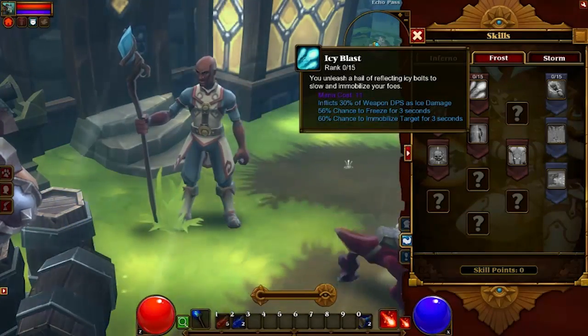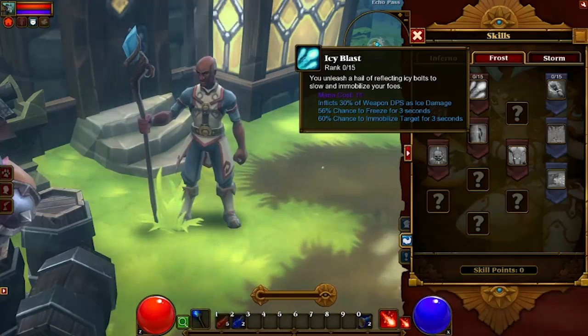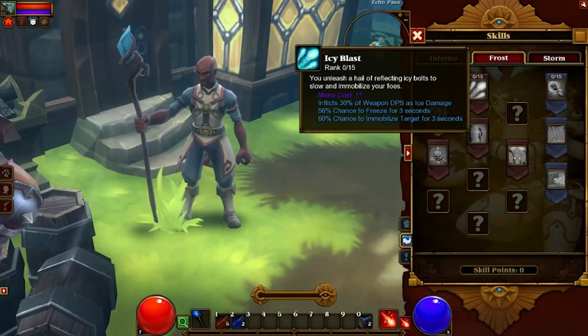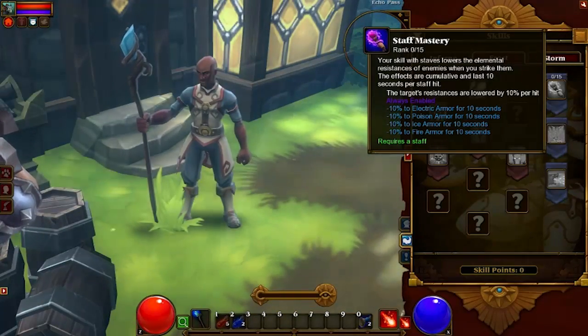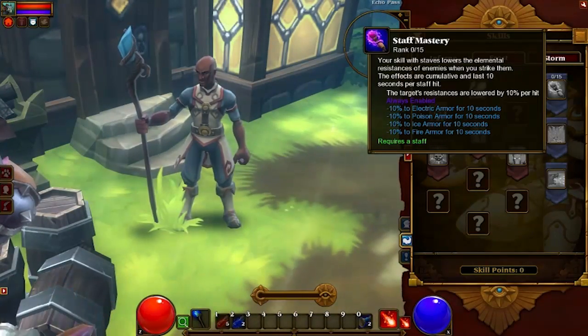In the Frost Tree: Icy Blast — you unleash a hail of reflecting icy bolts to slow and immobilize your foes. Staff Mastery: your skill with staves lowers the elemental resistances of enemies when you strike them.